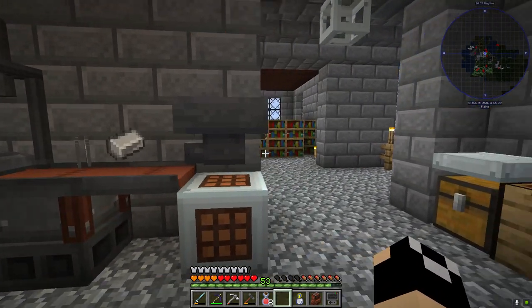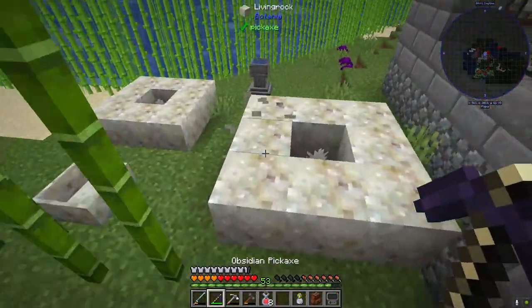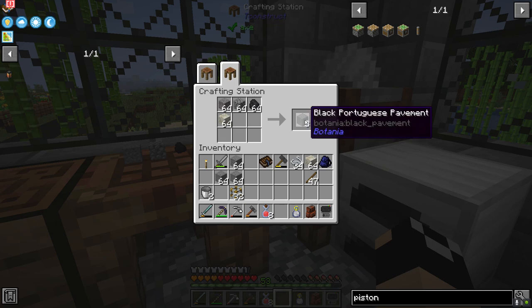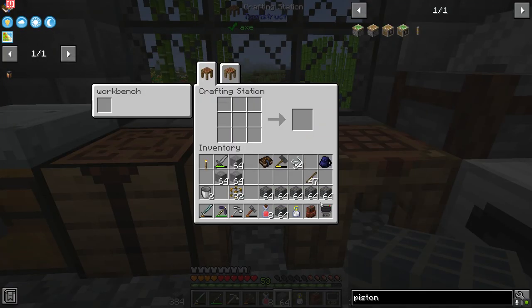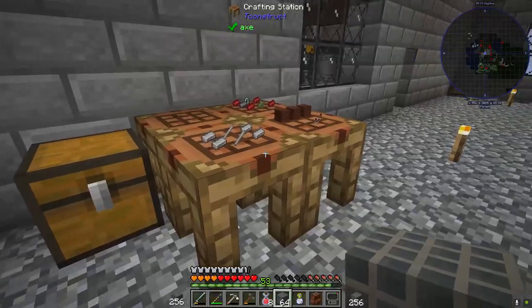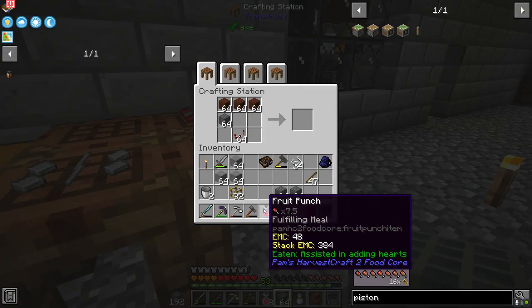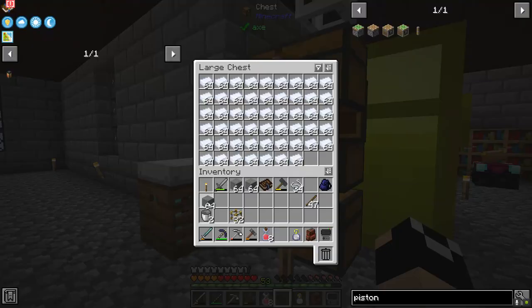We're going to go ahead and make ourselves a stack of iron gears so we can make a stack of pistons. Over here I've got this laid out — we're going to get ourselves a bunch of black Portuguese pavement. I went ahead and made two stack-crafts worth; we only need four so we've got a couple left over. We'll toss those in and then wait on our iron gears.